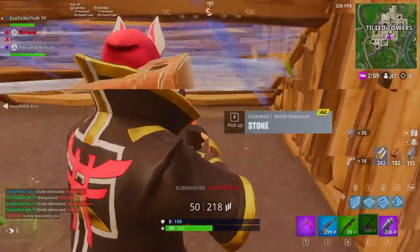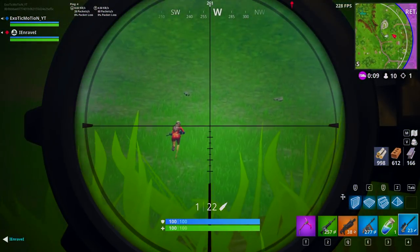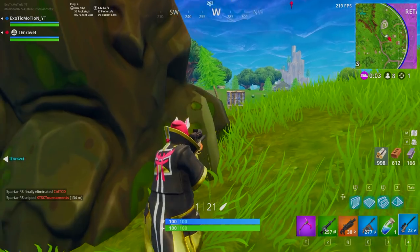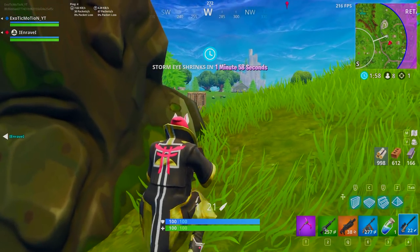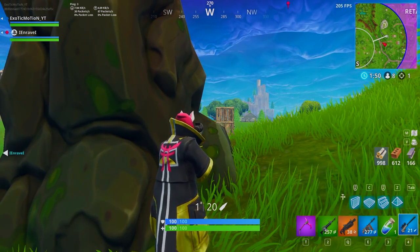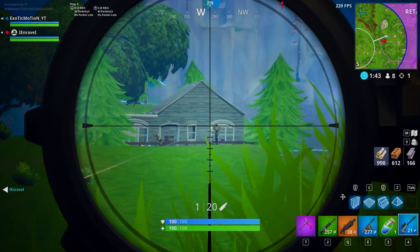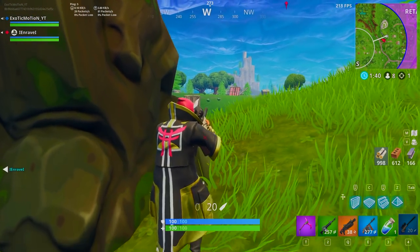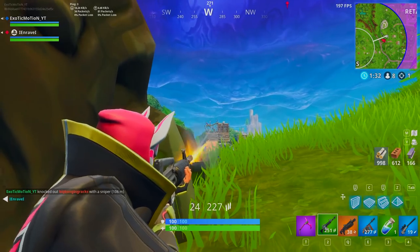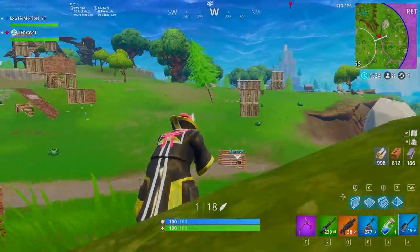The SMGs are a little more of a personal preference. The drum gun has a slower fire rate, but the magazine size is so big that you don't have to reload as often. The suppressed SMG is super quiet so nobody can hear where you're coming from. Then there's the new SMG, which is basically a mixture of both — it's pretty fast, not quite as fast as the vaulted tactical SMG, but faster, though the magazine size is only 30. It's not as good as the drum gun for magazine size, but it makes up for it with damage.